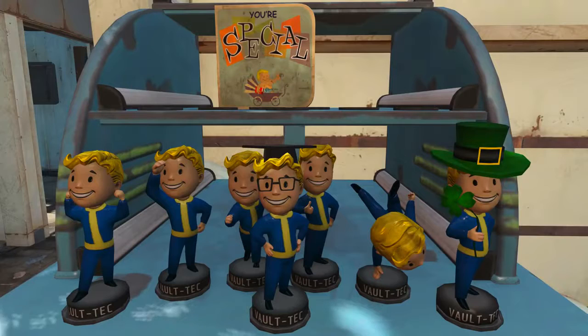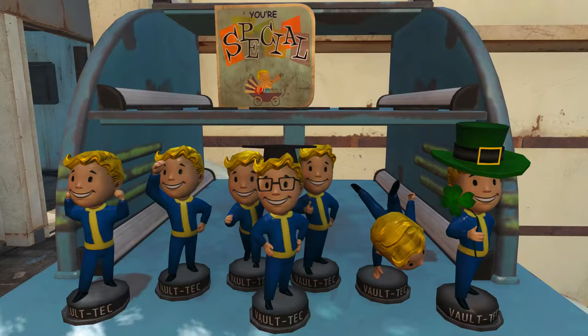Welcome back to Fallout 4. My name's Camel and this video is going to be a walkthrough guide where I will show you how to get all seven of the SPECIAL stats bobbleheads — SPECIAL being Strength, Perception, Endurance, Charisma, Intelligence, Agility, and Luck — and we're also going to be hunting down the Your Special book. Timestamps for each bobblehead will be in the description so you can skip directly to the part you need.